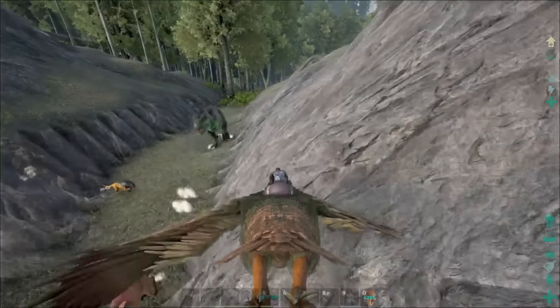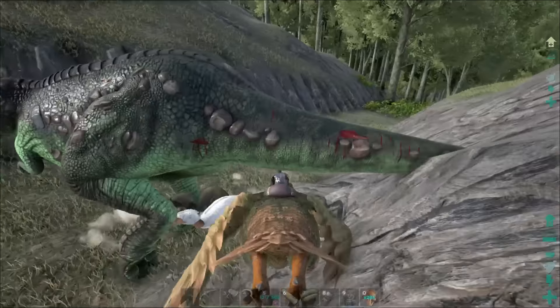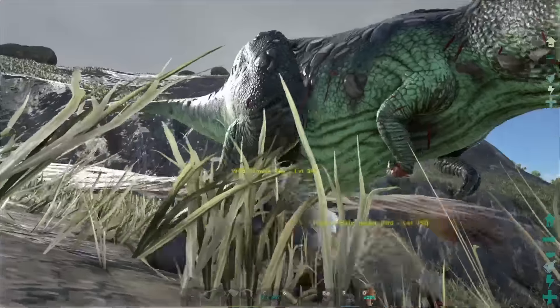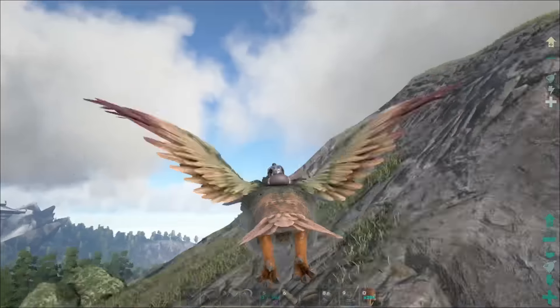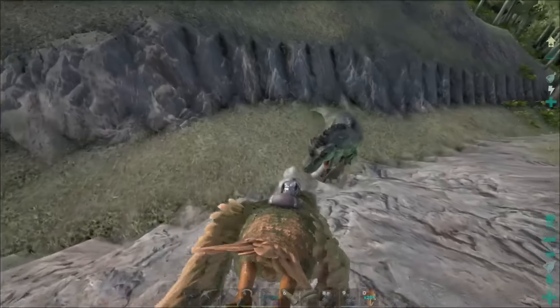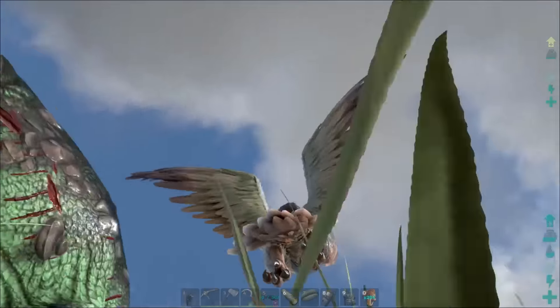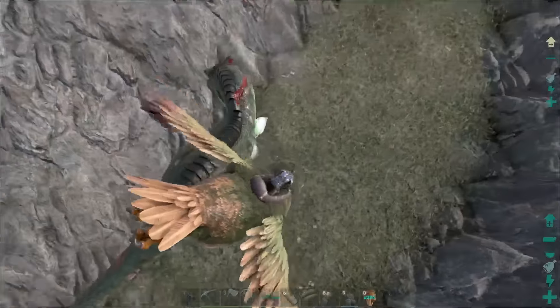I spotted a terror bird! There's a white one around here too — a level 1100 terror bird! Oh wait, that was the wrong one. It's a historic white one, looks like a chicken. Let me get rid of this stupid rex first.